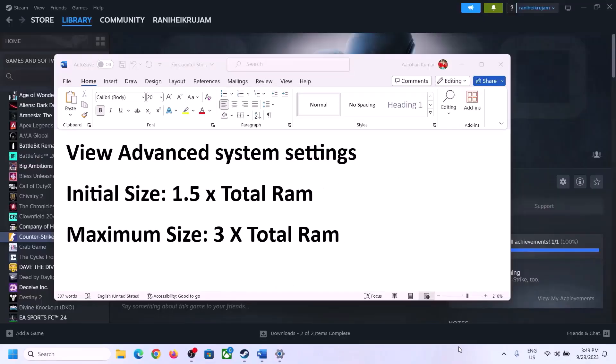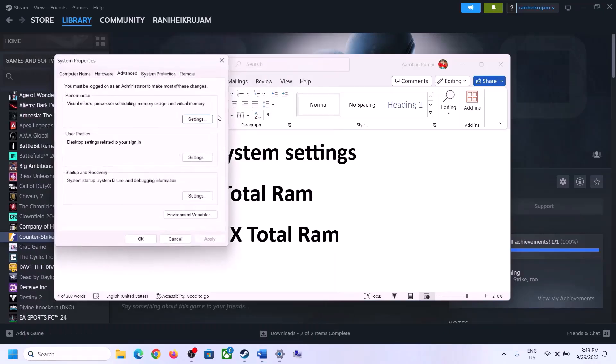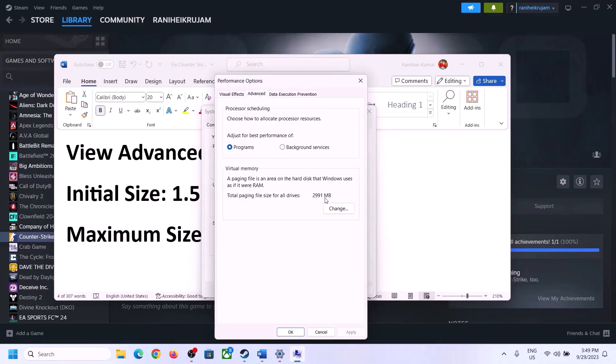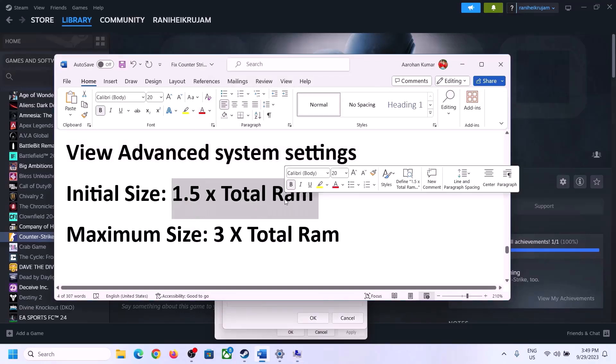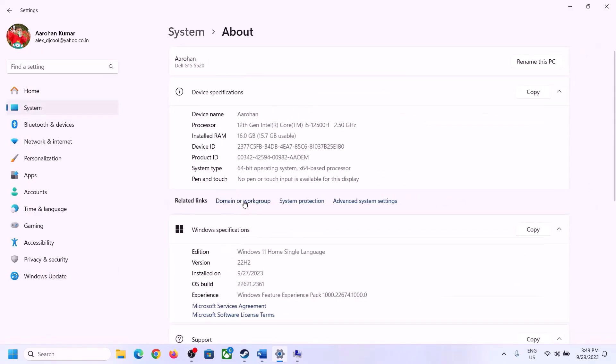The next step is to increase the virtual memory. Type View Advanced System Settings in the Windows search box, click on it, click on the first Settings button, go to the Advanced tab, click on Change, and uncheck the box that says Automatically manage paging file size for all drives. Select the drive where the game is installed, put a check on Custom Size. For the initial size, the formula is 1.5 times total RAM. Check your total RAM in Windows Settings under System > About — in my case it is 16 GB.